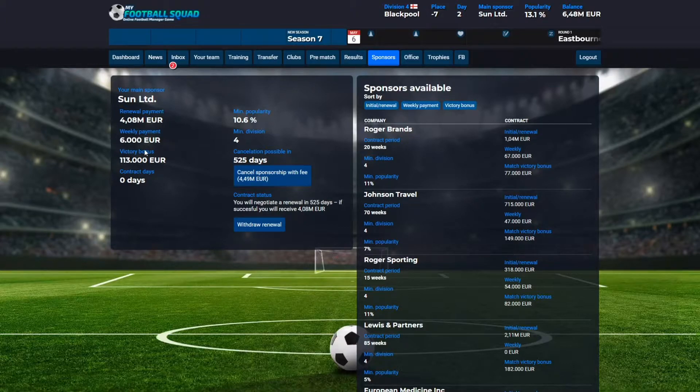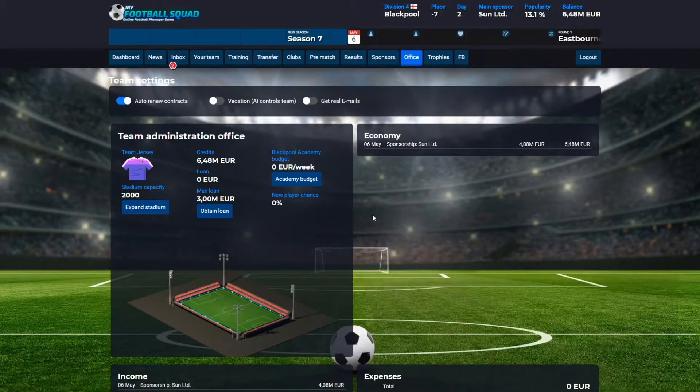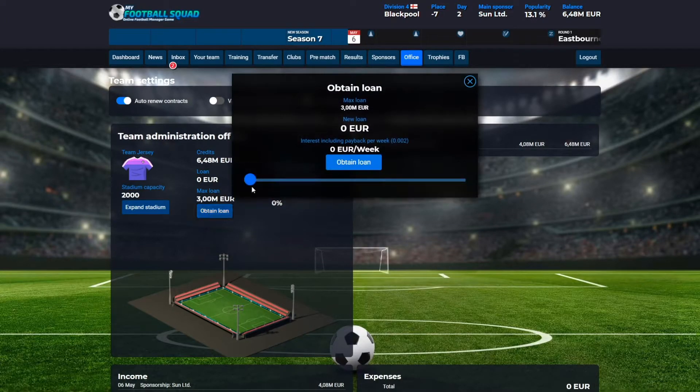We have received 4 million euros and we will get 6,000 euros per week. It's not a big amount of money per week, but we have got a lot of money to start with. The next thing to do is to go into your office, where you can obtain a loan because it's good to have some funds. We can try to take a loan of 1 million euros.